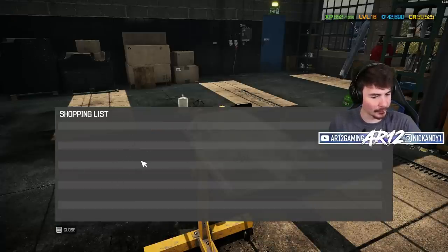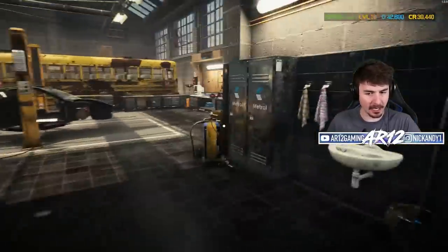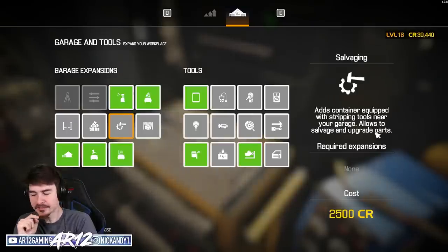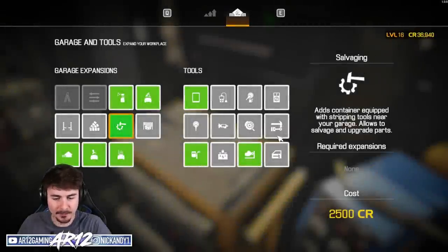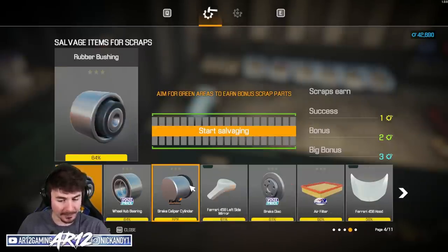So let me clear off our shopping list. We are going to max out this engine. DJ was telling me if I come over to my toolbox, I can upgrade — this is salvaging. It adds a container equipped with stripping tools near your garage that allows you to salvage and upgrade parts. It only costs us two and a half thousand credits and that's going to be the best two and a half thousand credits we've ever spent. If I head outside and into this container, I can upgrade some parts.